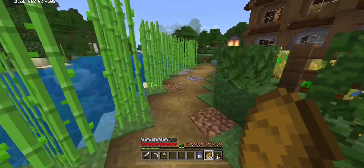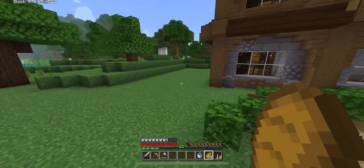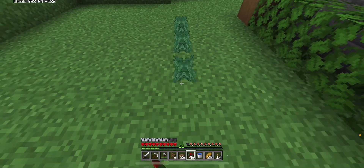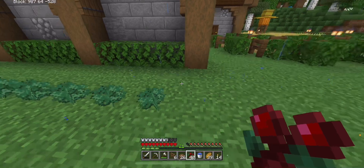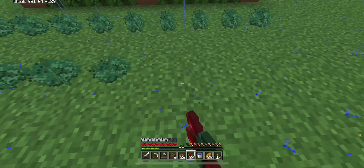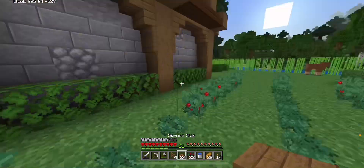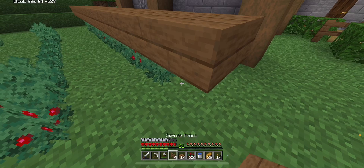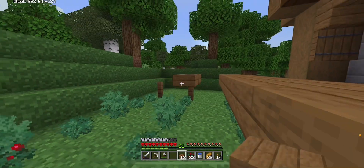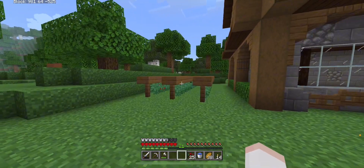Now let's move on to the second farm which is gonna be a sweet berry farm. I have the perfect spot for it on the side of the house. It's gonna be a pretty simple farm — let's just place the sweet berries first. Then place a fence, then a slab on top, and just do it till the end. Once you do this you cannot take damage from them. All done — as you can see it's a pretty simple farm.